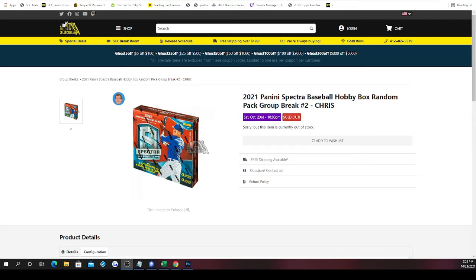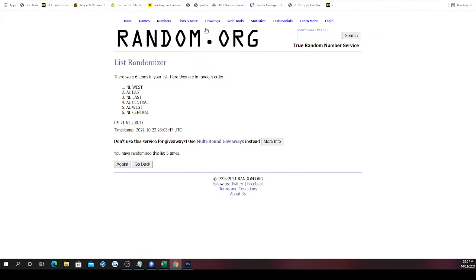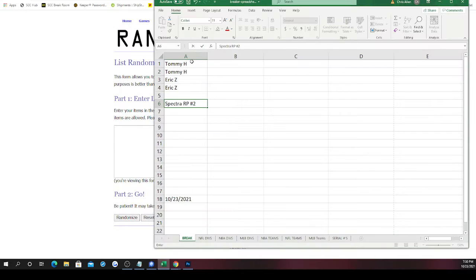With this box you have two packs on the left side and two packs on the right side. Spots one and two will represent the two packs on the left side of the box, while spots three and four will represent the two packs on the right side. You get all cards within the pack per each spot you have — more than one spot obviously means you get more than one pack.